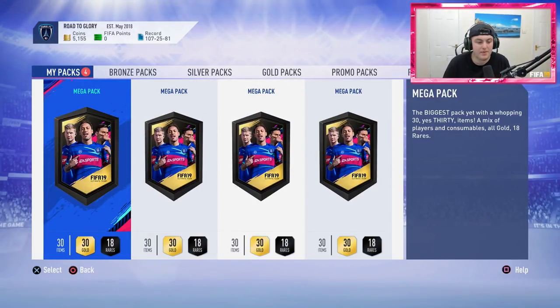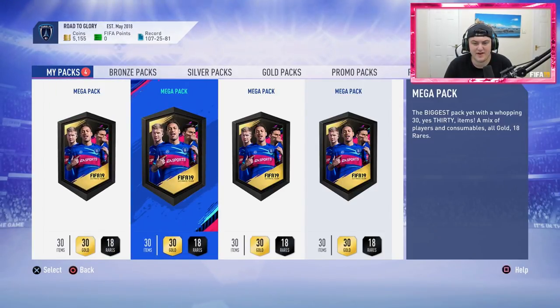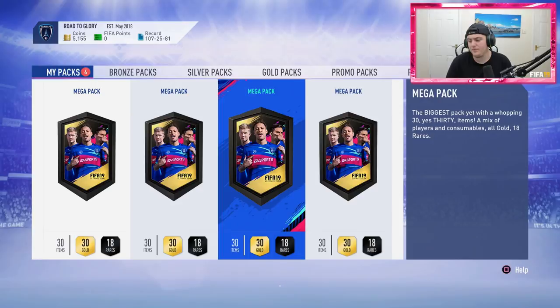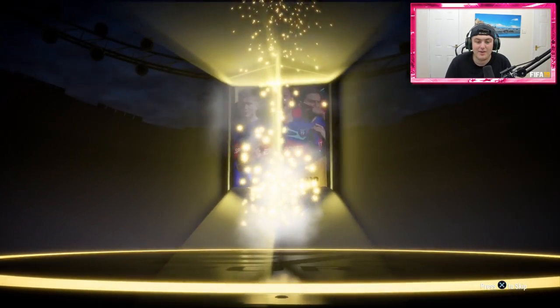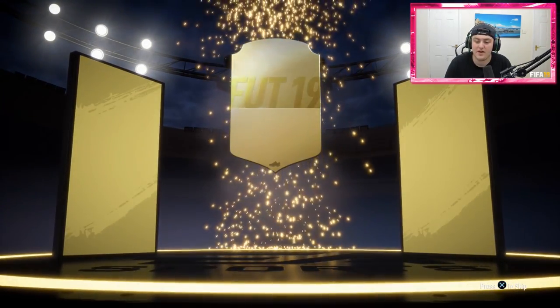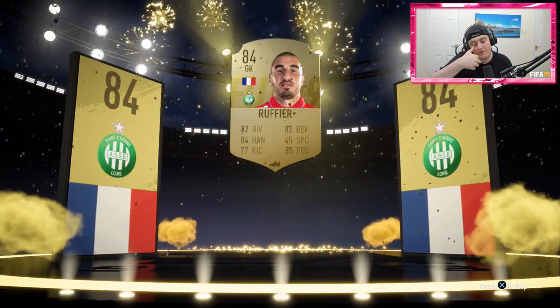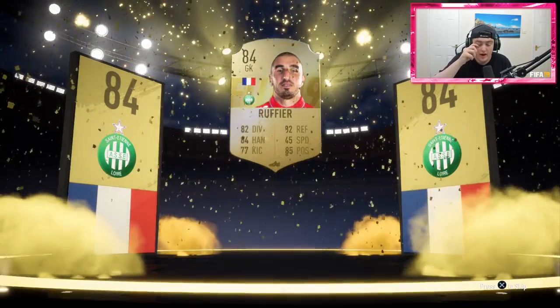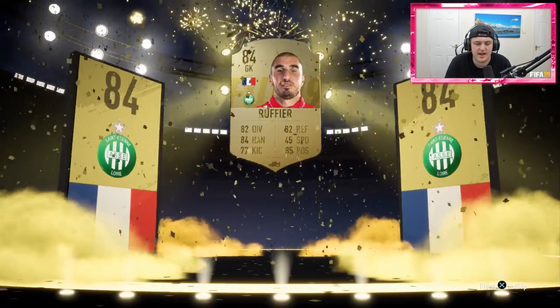I'm happy with these rewards because even though I think I would have preferred the 250k packs, the 435k packs are actually really really good. Let's jump straight into the four mega packs on the Rotoglory account and start off with a board drop — hopefully something good. French goalkeeper... 84. Damn, I thought he was 85. Not bad, we'll take it. Any board drops like that are always nice.